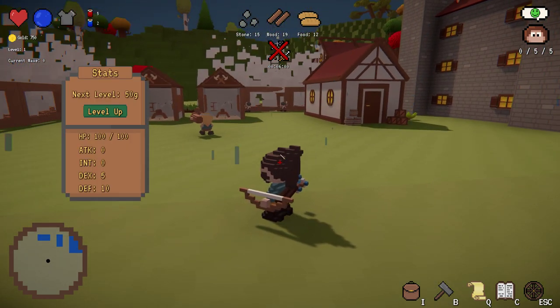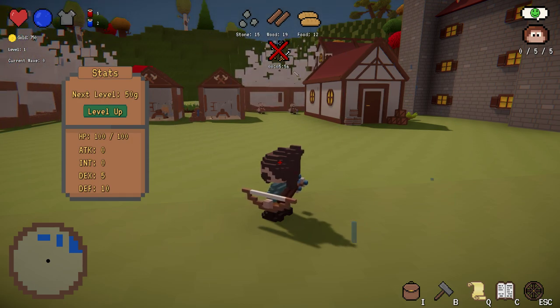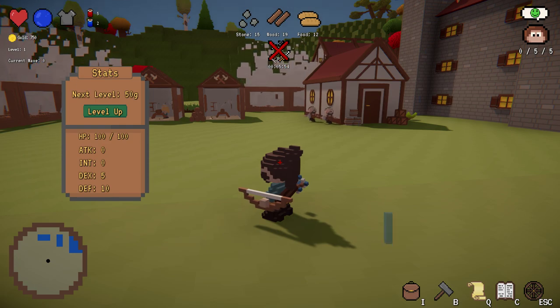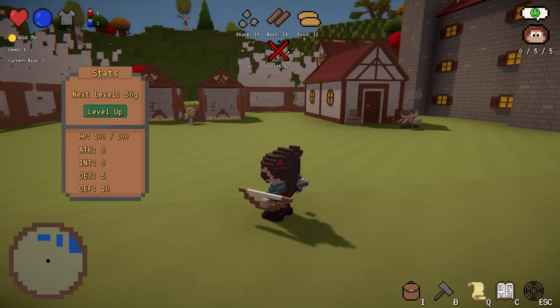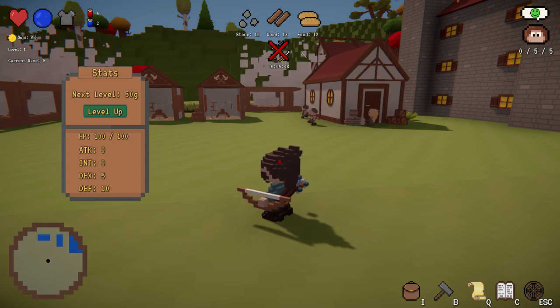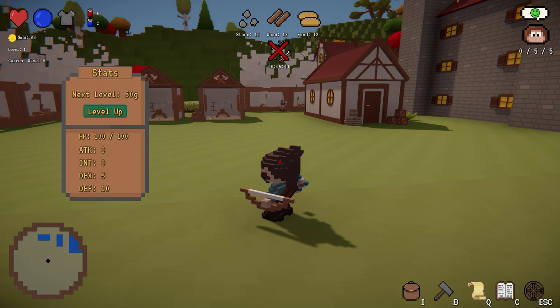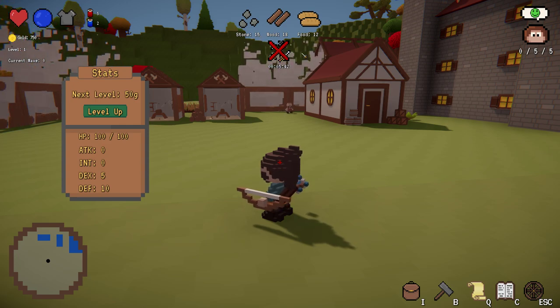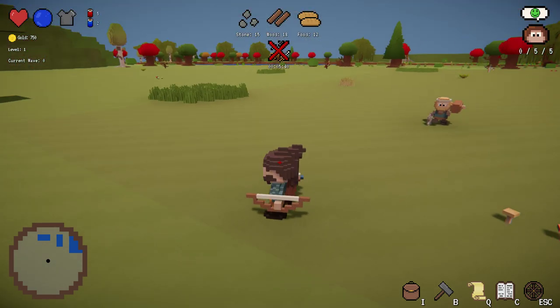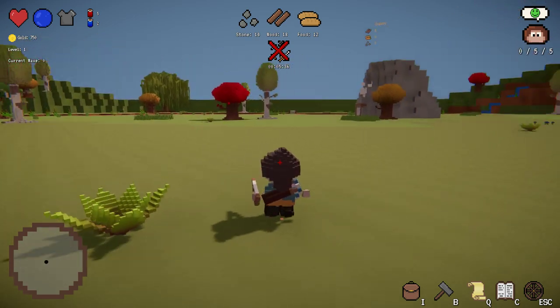We have one free villager left, so let's use him to get another building guy. While these guys are working, I'll explain some other things. This is the peace timer - while it's above zero, no enemies will spawn and you can't hurt the spawners or other players. You can disable this or make it longer, however you want.